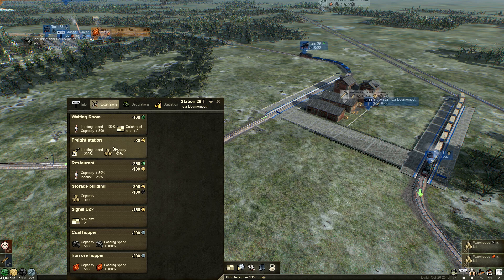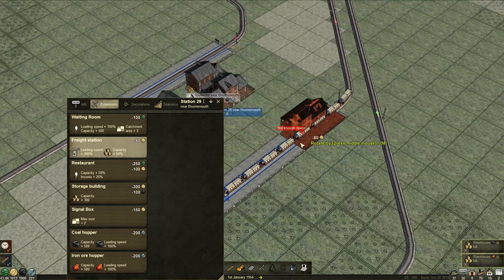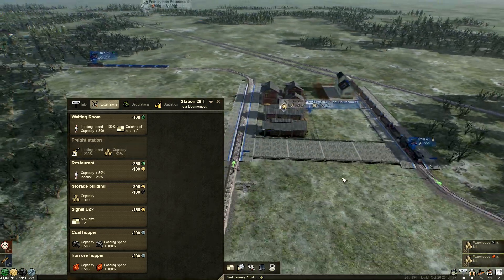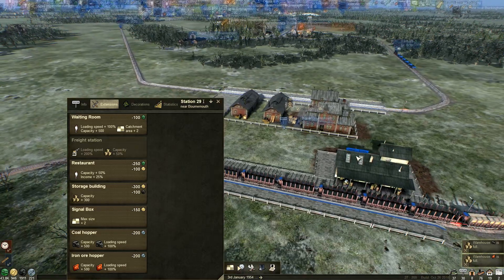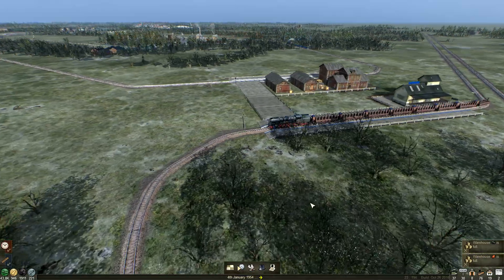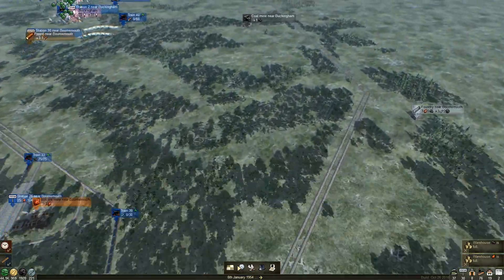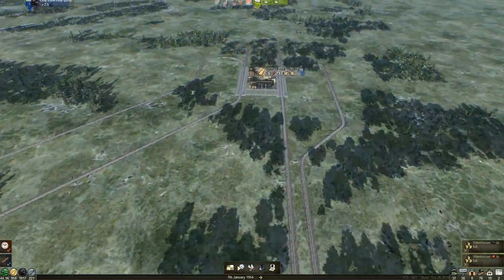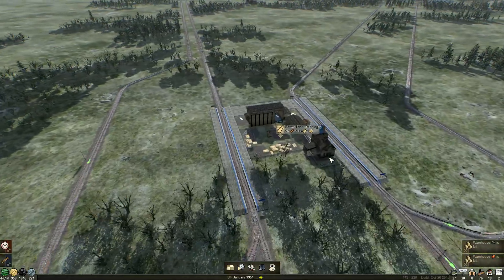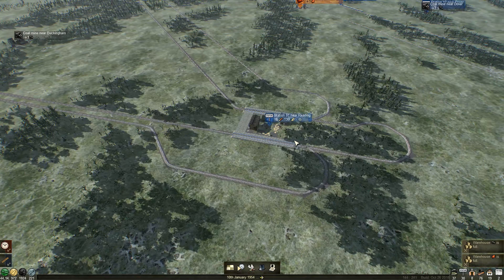Extensions — and put this in. I don't know where we could have it, round just in this corner here, not in the way too much. Beautiful, that'll help. This train seems to be unloading faster now. I don't think one train is enough though.